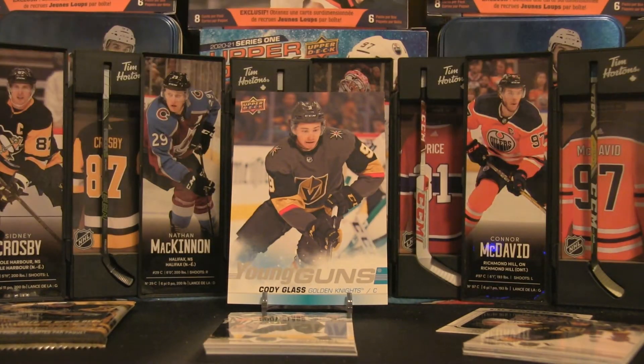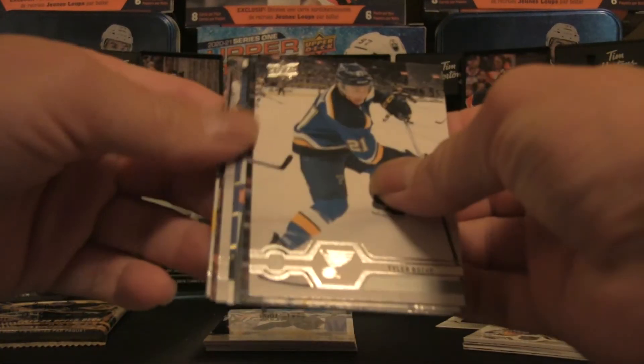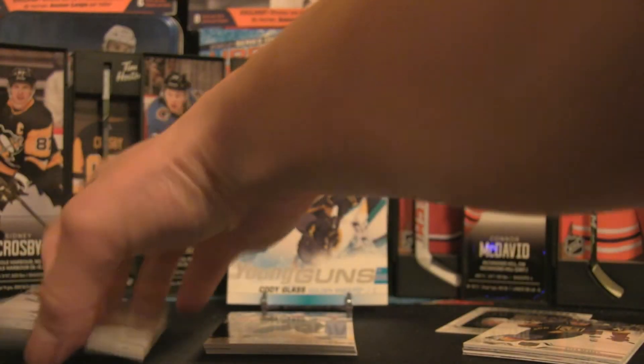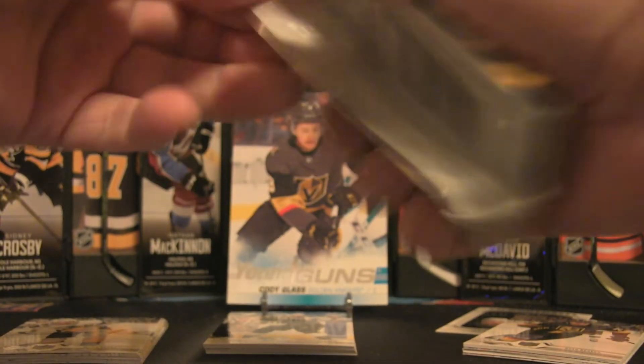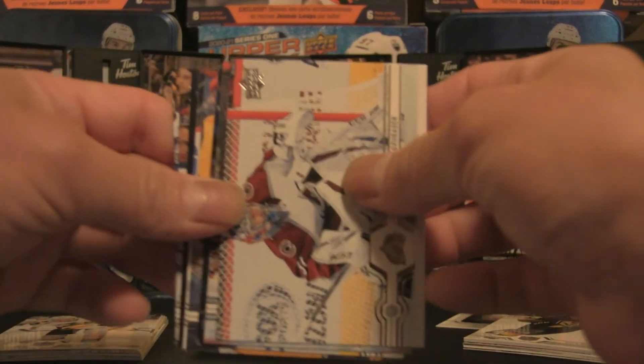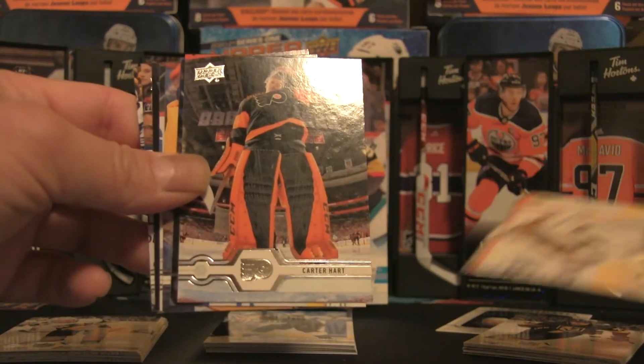Ripping through pack number five. Do we have another Young Gun? No — that is one of the right wing, left wing, defensemen, centermen insert cards, which means the rest of this is most likely base.